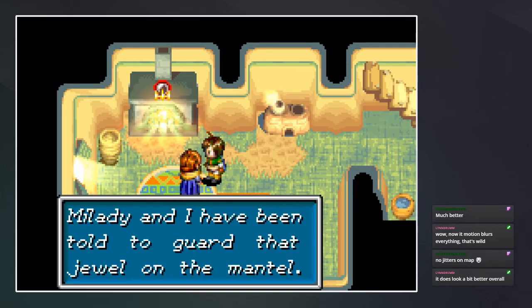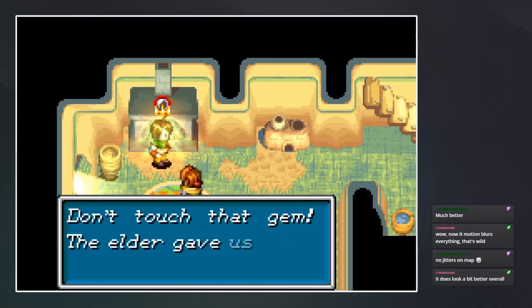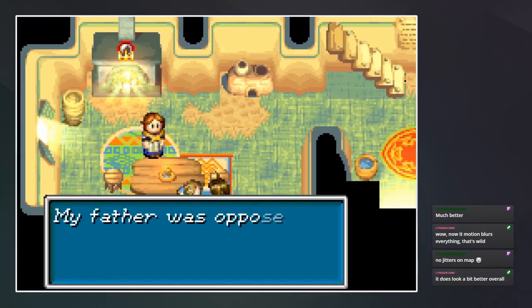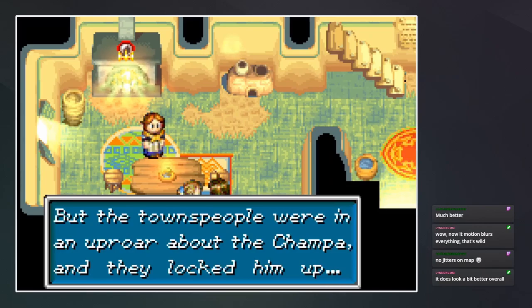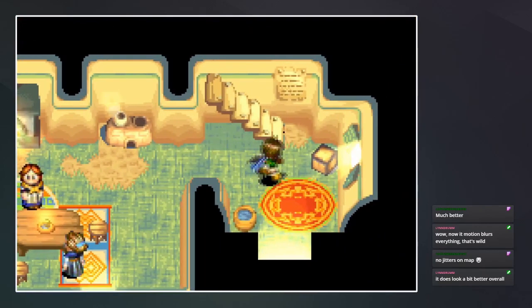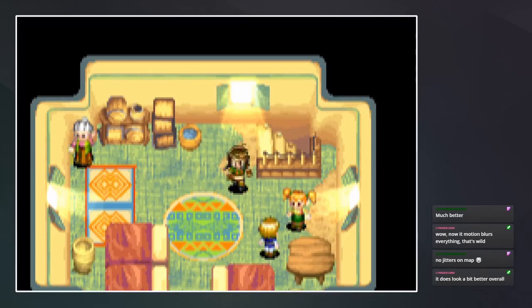Melania and I have been told to guard that jewel on the mantle. Wait — that's what we need! We need that — it controls the ship. We're gonna have to see if we can't get to that somehow.